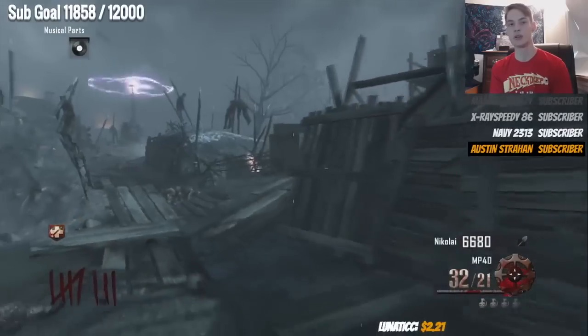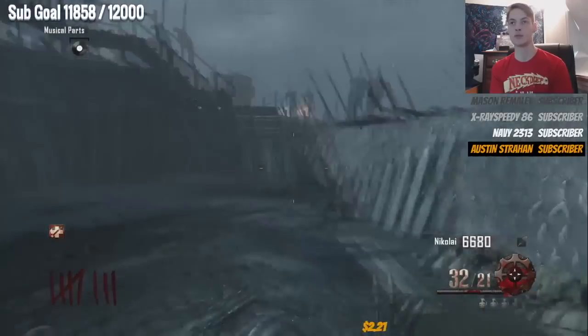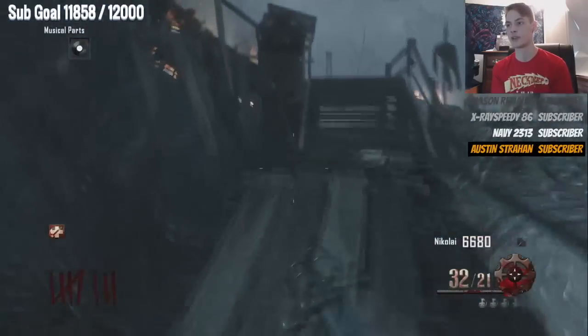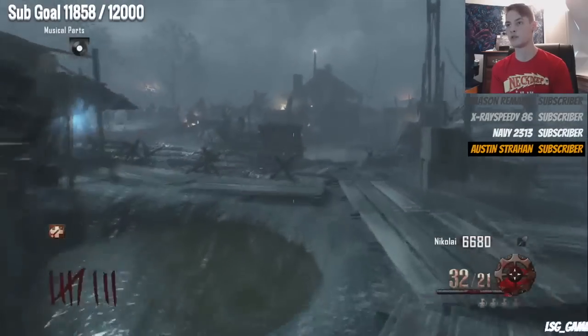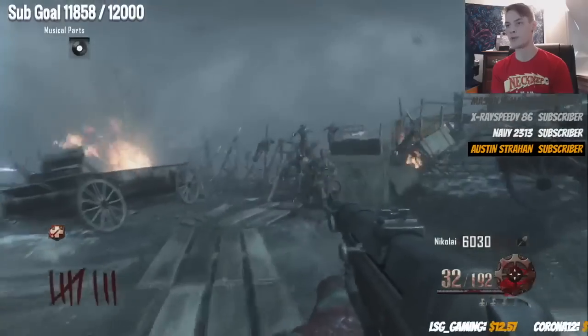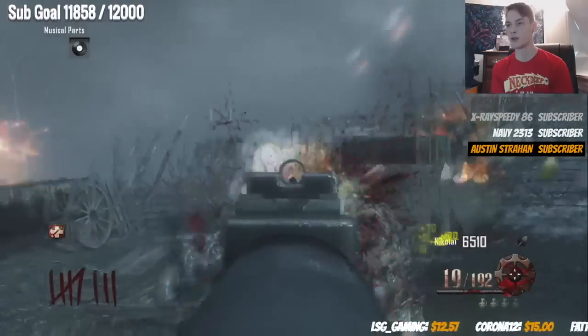If you get an insta kill, it does wonders against the Panzer — they absolutely destroy Panzers and melt them like crazy. We got that box finished right there, which is awesome. Make our way over to gen five because we need to turn that generator on. Grab some more ammo. This is a very good run.